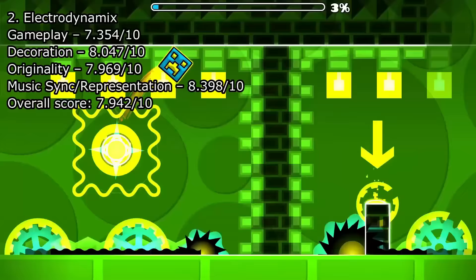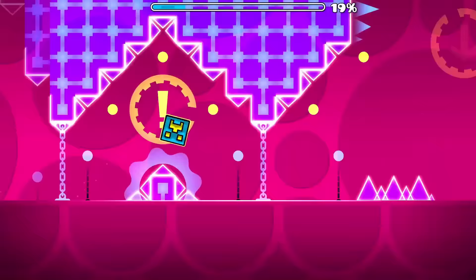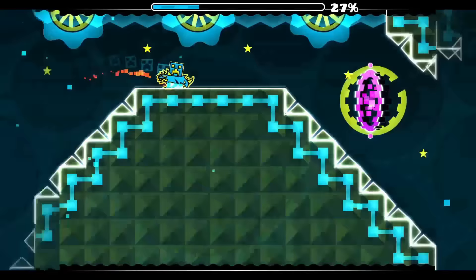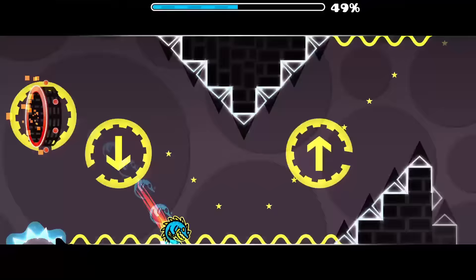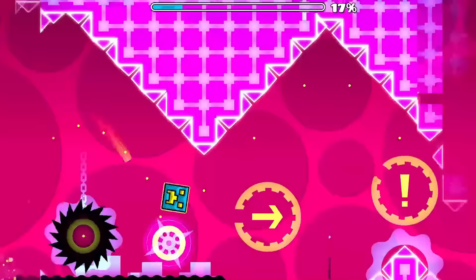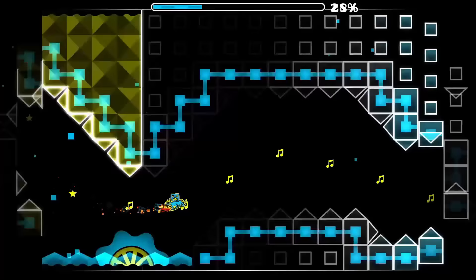I have to say, Electrodynamics is probably the level I expected to be our number one winner, but no — here we are at it being ranked the second best out of the main levels in Geometry Dash. This level received the highest score in any category compared to all other main levels — music representation — with an average score of 8.398 out of 10. That being said, the reception towards the level's gameplay is all over the place. One player said: 'The worst main level bar none. Unbalanced, unfair, almost everything looks super desaturated and devoid of life. Once it speeds up it never slows down, despite the song calling for that.' I cannot agree with almost anything in this statement. You mean to tell me that Electrodynamics, the most colourful level in the game so far and probably the first one that would indicate the game needs an epilepsy warning, looks super desaturated? I can understand where the unfair statements come from though.